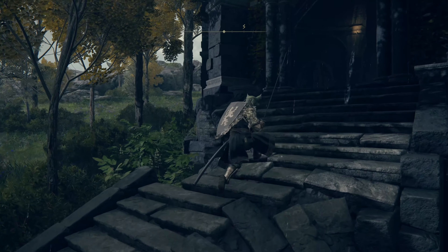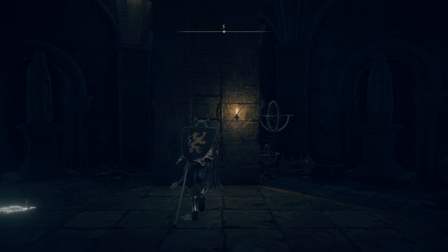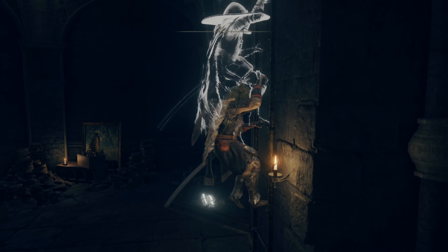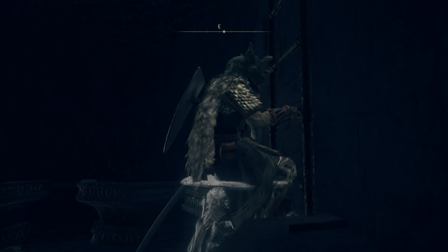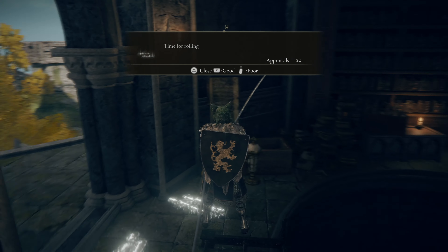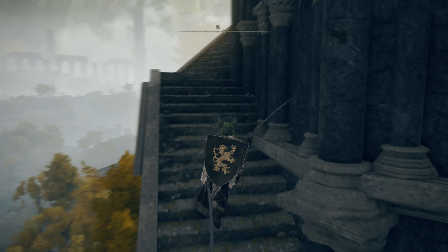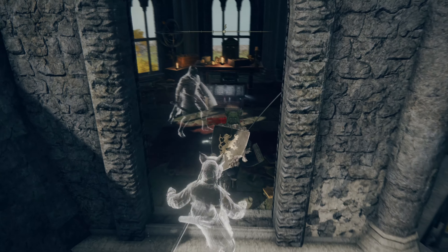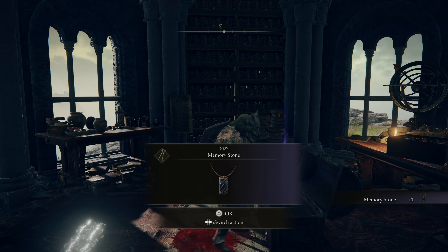What do we got in here? Ladder ahead — oh, that does blend in, I'm not going to say it doesn't. You got a big hat. Time for rolling — oh, all the stuff. Precious item. Memory stone.